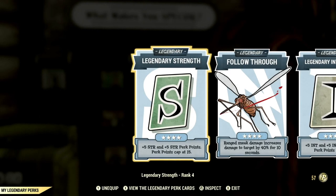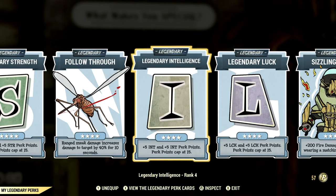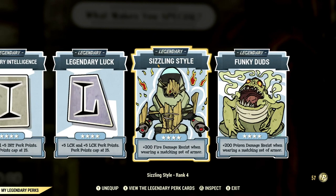For my legendary perks I have my strength maxed out, I have Follow Through maxed out because that gives me more damage to a target whenever I'm sneaking — that is 40% more damage for 10 seconds, very useful. I have my intelligence maxed out and my luck maxed out.